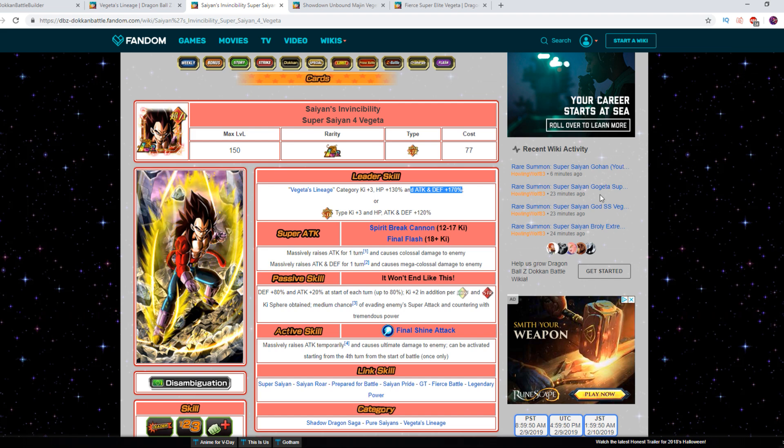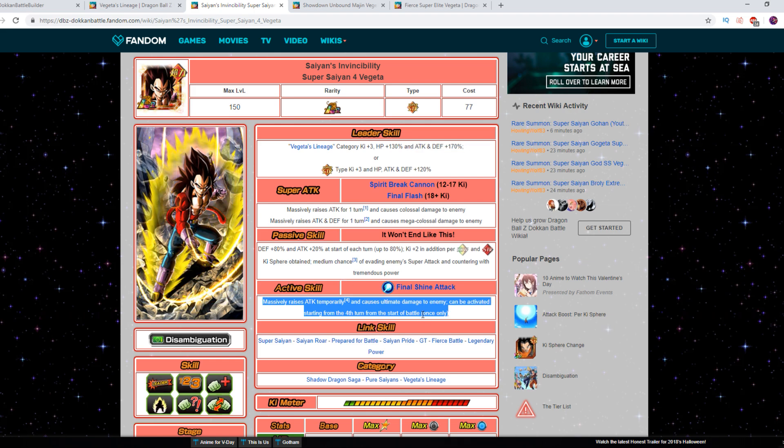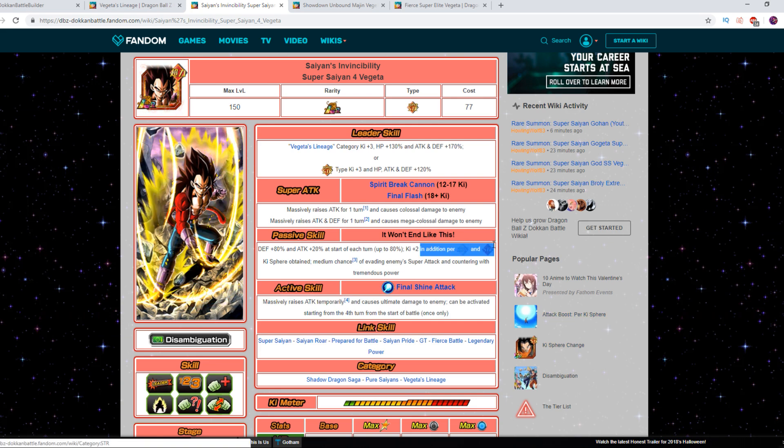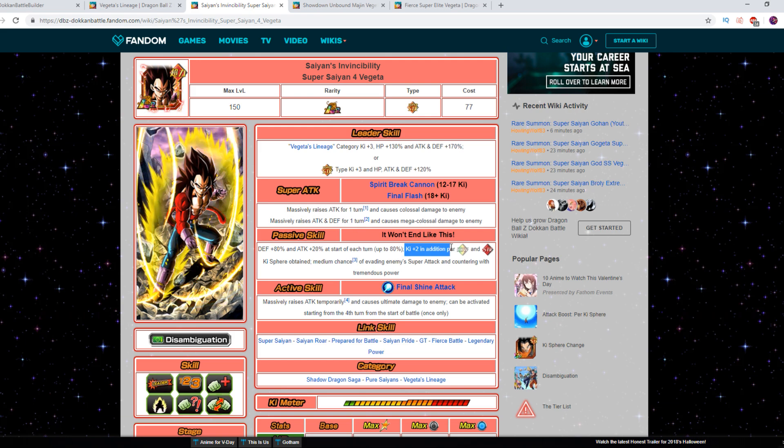There are a couple of things you need to know, so we need to dissect this unit first before we proceed. He does have the active skill, which allows him to basically launch a free super attack. Links and support are relevant for this active skill, so keep that in mind. He also wants to get a nice amount of rainbow orbs or STR orbs to make sure he gets his ultra super every single turn. With the additional key, it's not very hard to do that, but he does want to get it regardless.